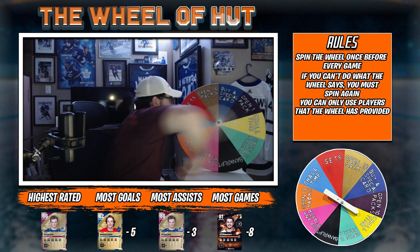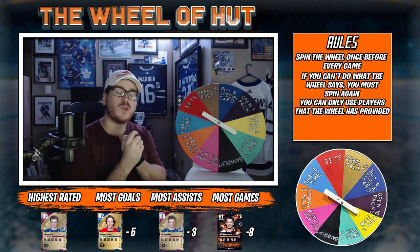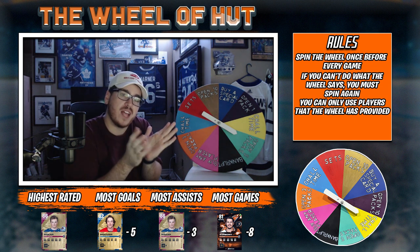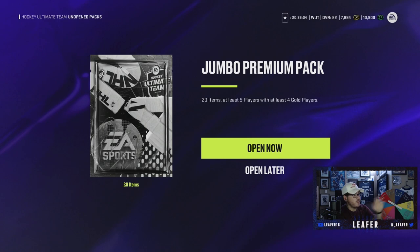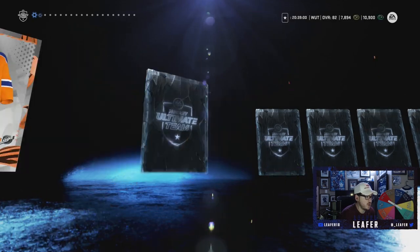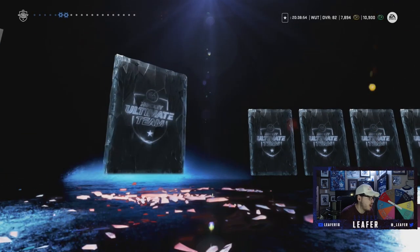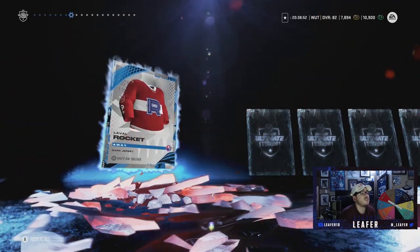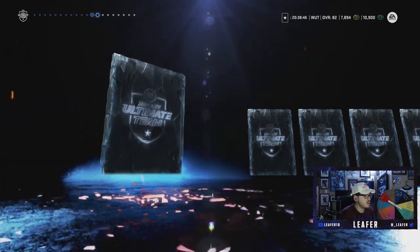Alright boys, here we go - spinning it for the second time. Give me something good. And we open five packs once more - say no more, we'll do it. Let's look at the packs in the store. We have one pack to open from Rivals - we're gonna start with that one. I believe it's a Jumbo Premium Pack; I just want to get it out of my unopened packs. So this is the first pack out of five. We could pull a fantasy hockey card out of these packs because they do give out silvers.